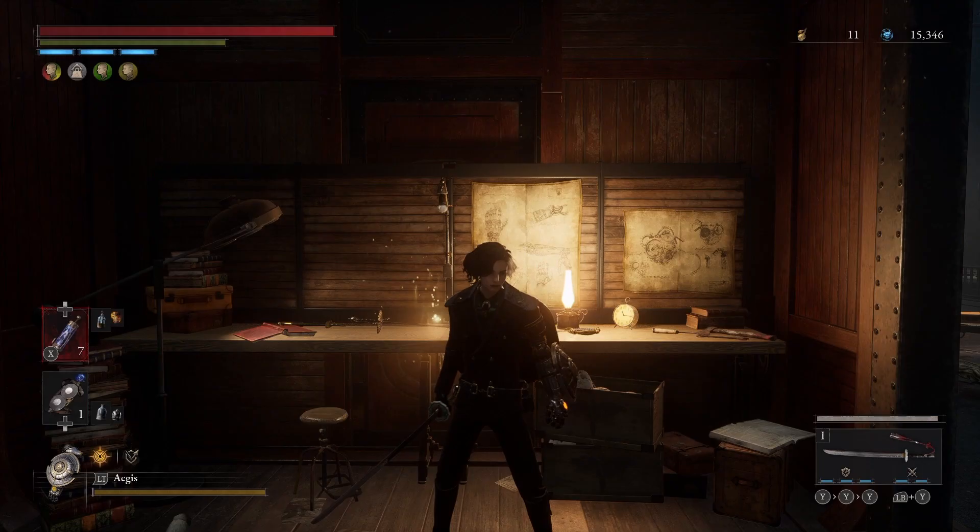What is up YouTube, it's your boy Ruckus here bringing you an in-depth guide on how to beat the Unnamed Puppet - probably one of the hardest bosses, definitely the hardest boss in the game, because you can't really use throwables or anything like that and you kind of have to parry everything.